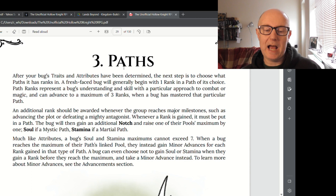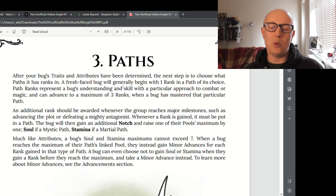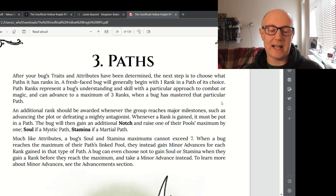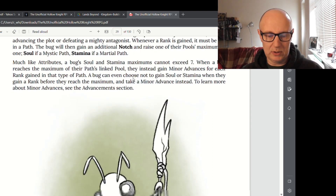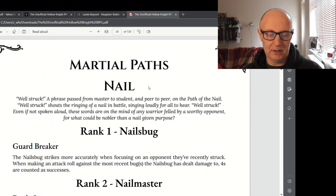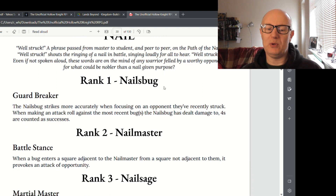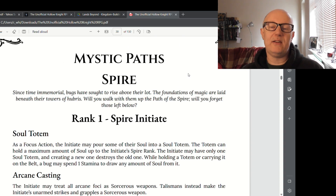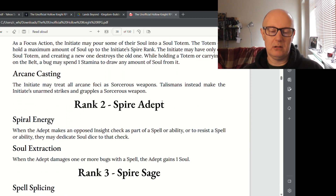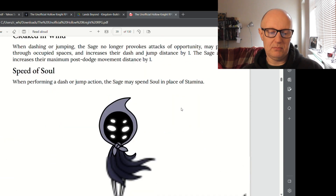Paths would be like fighters or druids, and ranks are how many levels you have in that. A fresh face bug will generally begin with one rank in a path of its choice. Path ranks represent a bug's understanding and skill with a particular approach to combat or magic, and can advance to a maximum of three ranks. When you reach major milestones that's when you can be awarded additional notches — so there's no XP, you just get told when you level up by the DM. Martial paths include the Nail — the starting weapon which is kind of a sword — Needle and Tusk. Then there's Mystic paths which are more spell focused, and Cloak which is more stealthy, like a rogue.